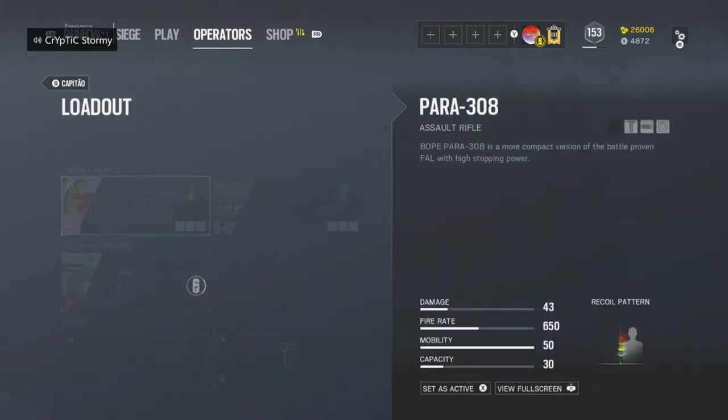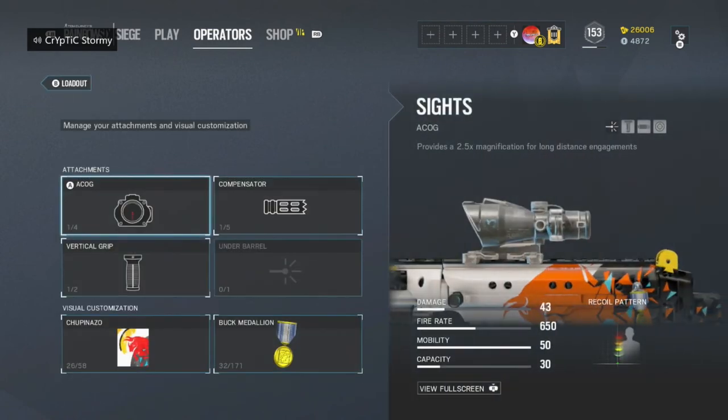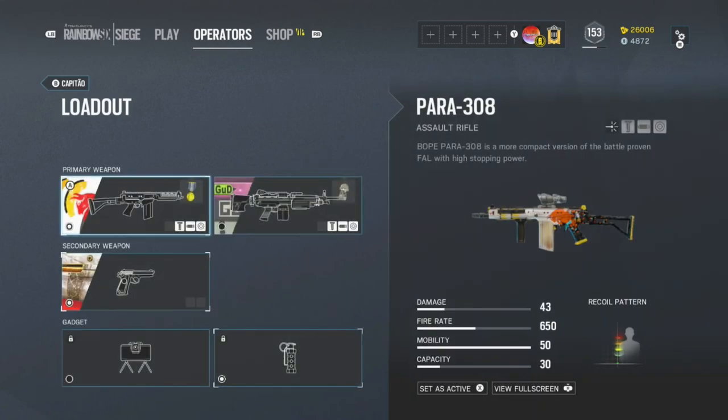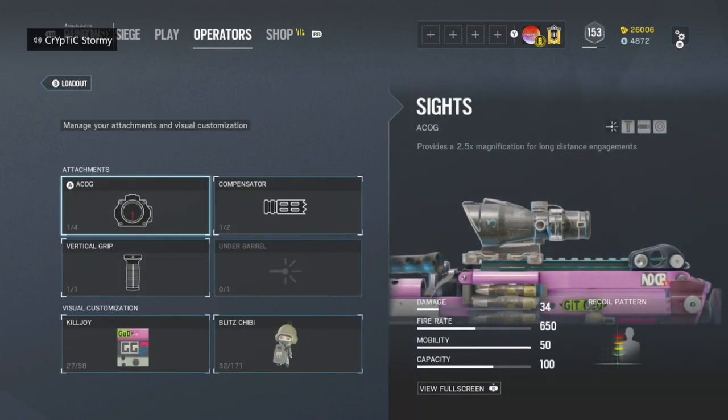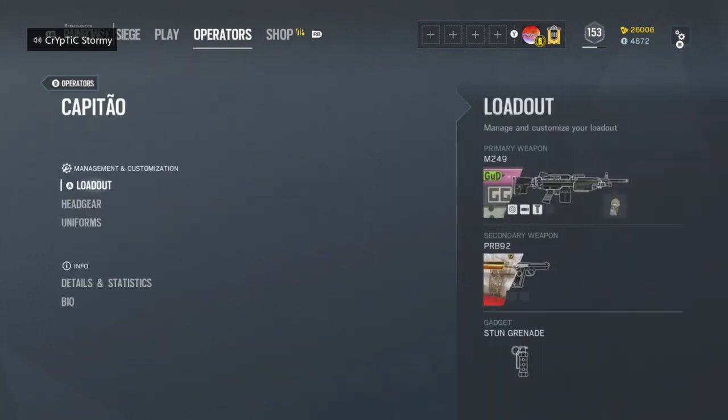For Capitao, he has access to the Para-308 and the M249. I like to run Compensator, ACOG, and Vertical Grip. For the Para-308 specifically, I want to run Compensator because of that damage and the ability to spray with this gun. For the handgun, you're going to want to run Muzzle Brake, and laser as well. That's all.